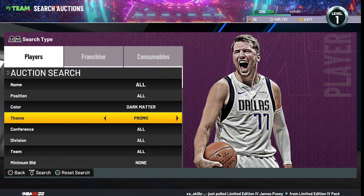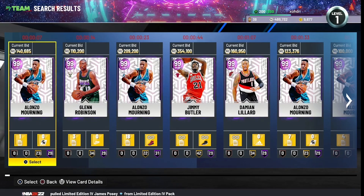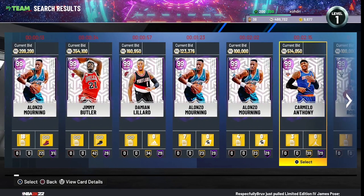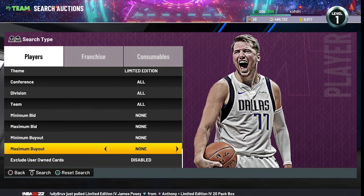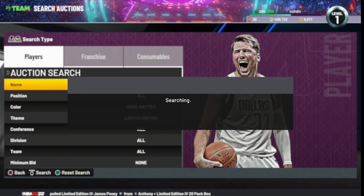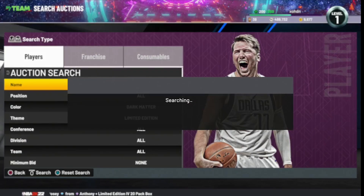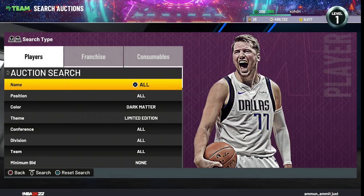The next filter is for sniping new Dark Matter cards: Dark Matter Limited Edition. The cards on it include Lonzo Ball, Jimmy Butler, Damian Lillard, Carmelo Anthony, and Chris Bosh. Glenn Robinson is also on the filter but he's not a snipe — do not pick up any Glenn Robinsons because he won't sell for profit. Just put the minimum BIN at 500 MT and keep refreshing.